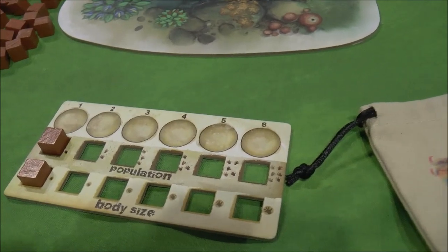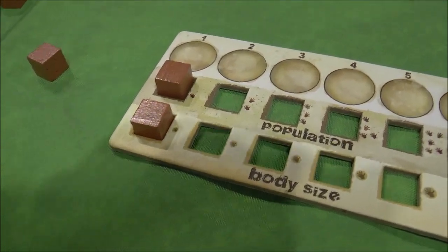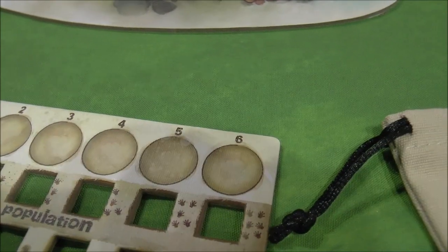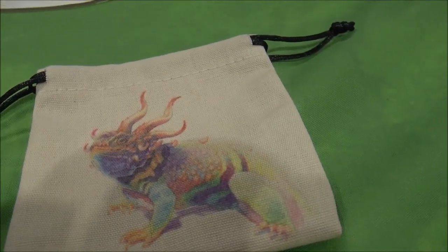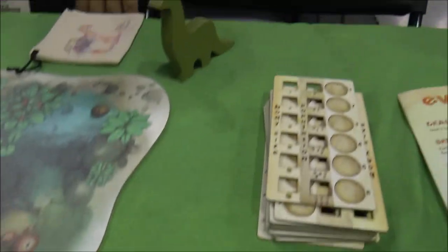Each player starts with a little board that represents one of their creatures, so you can see you're tracking population and body size, and then you have these circular tracks for the amount of food. Any food that you eat is going to go into the bag here, so it's like a little hidden scoring bag. And we have some awesome components.